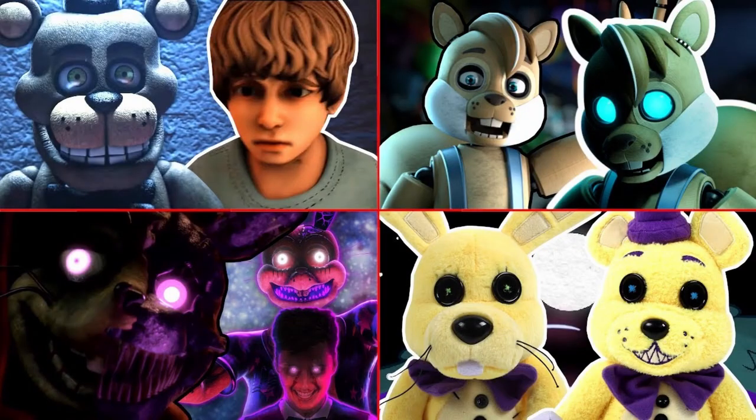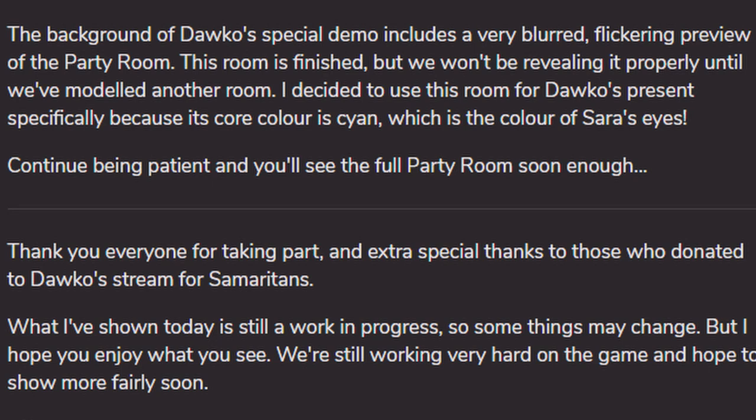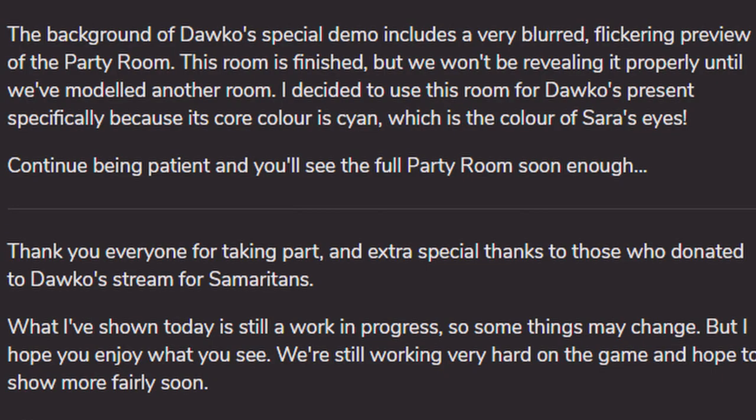We've been blasting through Pop Goes Evergreen because I really want to talk about Flumpty's and Arcade. Alongside the reveals for Sarah during Darko's charity livestream — which I did do a video about, linked down below — something I didn't mention in that video is the party room. As Kane states in a devlog on the Game Jolt page, the background of Darko's special demo includes a very blurred, flickering preview of the party room. This room is finished, but won't be revealed properly until another room is modeled. Kane chose the party room because its core color is cyan, matching Sarah's eyes. Unfortunately, Kane is currently very ill, so go wish him the best — his Twitter is linked down below.